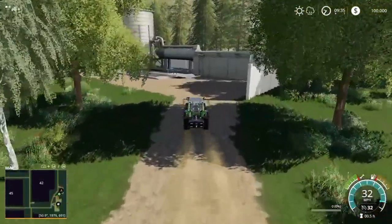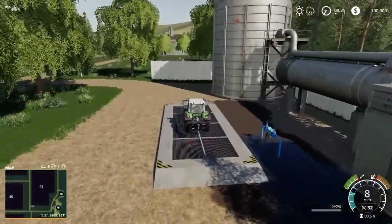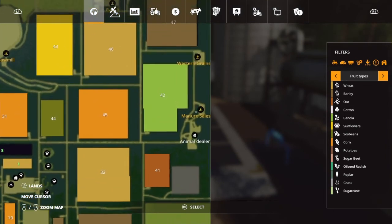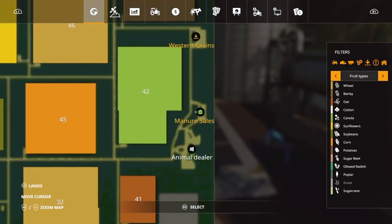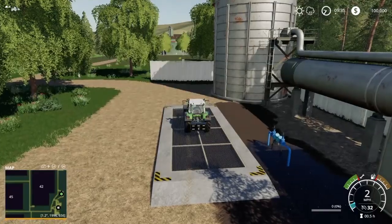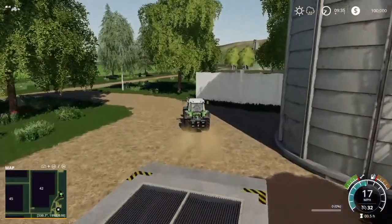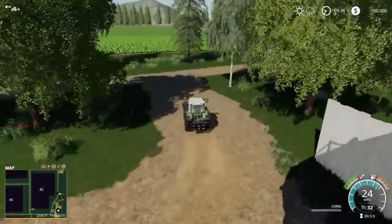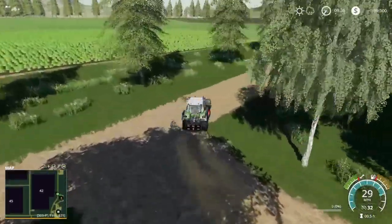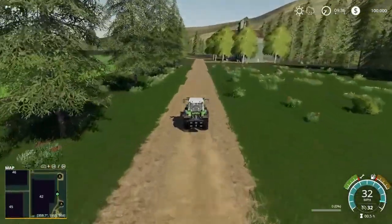If you come around over here, this is going to be a sell point for you. The manure sales is awesome, and next we're gonna go up to Western Grains — just right up the hill, that green building you see up there. They actually added a manure spot into this map — I know not all of the new ones have it.